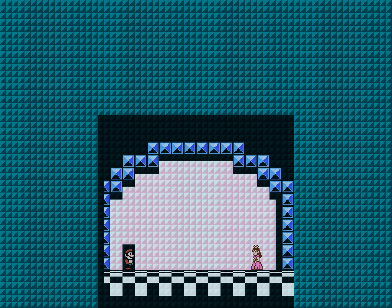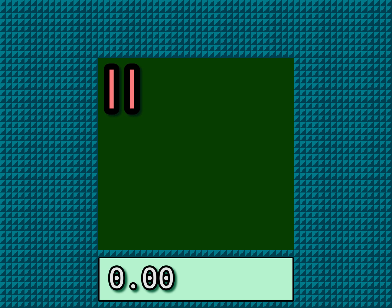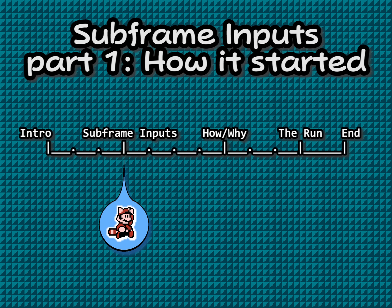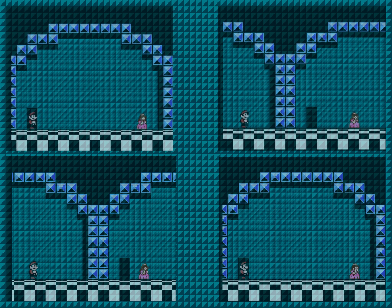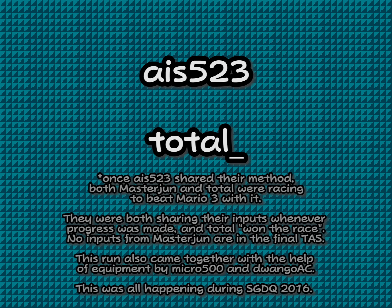Now that I've explained the fundamentals of arbitrary code execution, let's talk about the actual purpose of this video: the TAS that beats the game in less than a quarter of a second. Suppose we're trying to find a new way to execute arbitrary code faster — we need a new method to move the PC to RAM faster. AIS-523 devised a new method, and then Total used it to beat Super Mario Bros. 3 in 0.216 seconds.